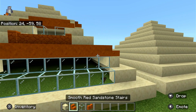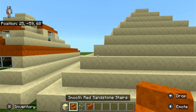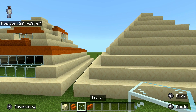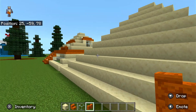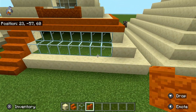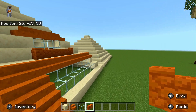Smooth red sandstone — oh, it's a tongue twister — smooth red sandstone stairs, glass, and a red sandstone wall. It's like a really big tongue twister; I can't say it. Okay, let's just get on to it.